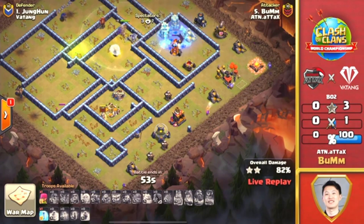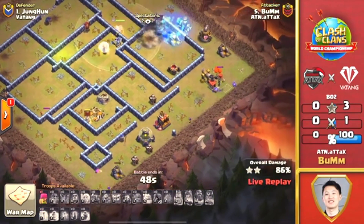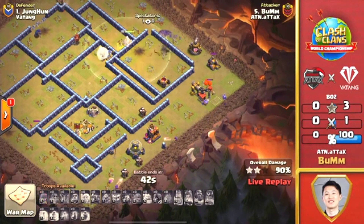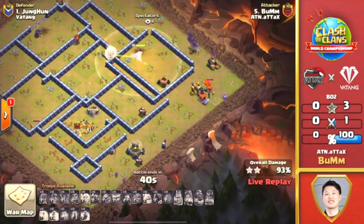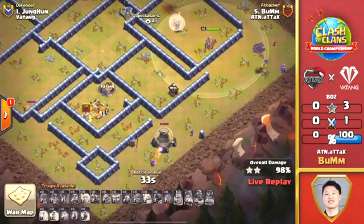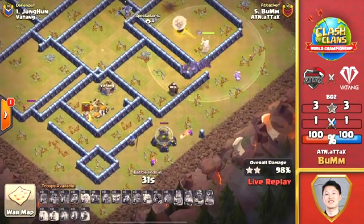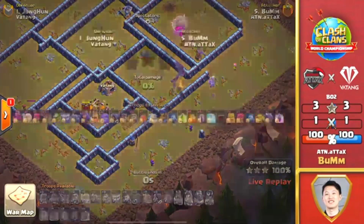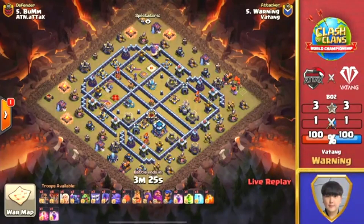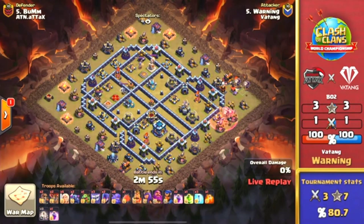First freeze goes in, he still has another freeze. This is surely going to be a triple. The Pekka-Bowl Bat — a unique attack — getting the three-star for ATN. Boom coming in with the answer. It wasn't looking too good when those Pekkas and Bowlers died super quick, but they got the value they needed. Those Bats cleared almost half the base, it seemed like. Boom coming in — that is a triple from each side. What a way to start this war off. The Bat Spells did so much work through that base.